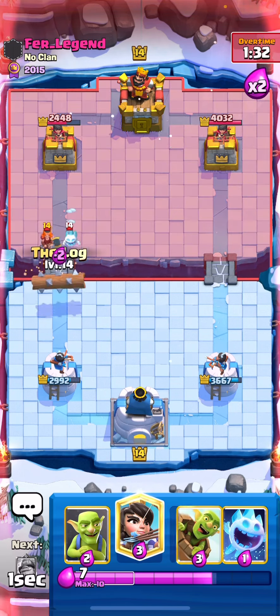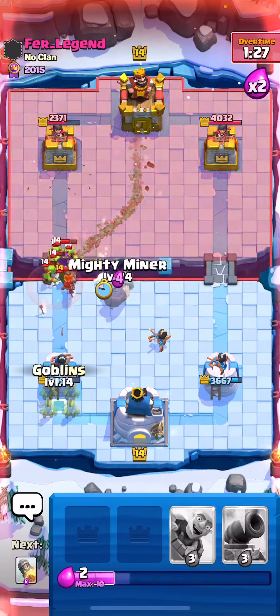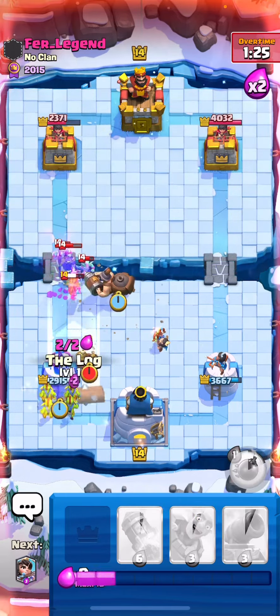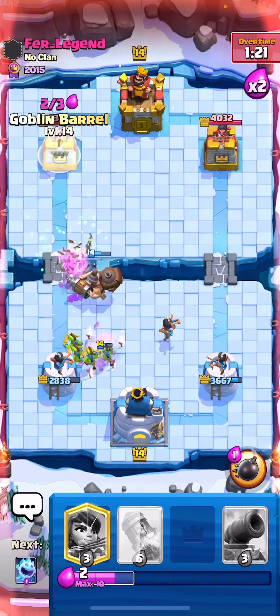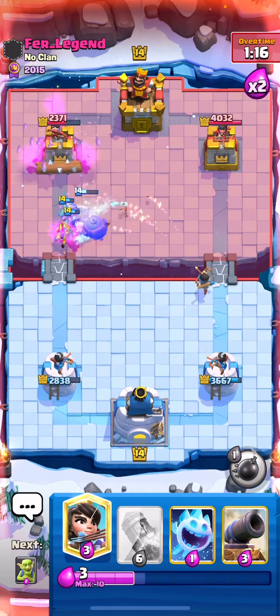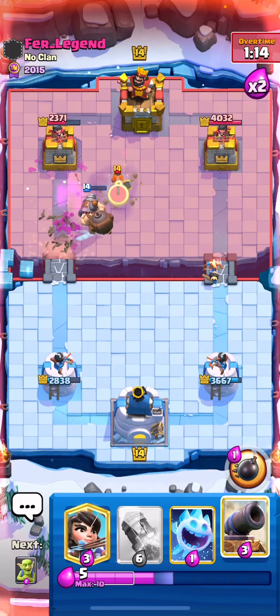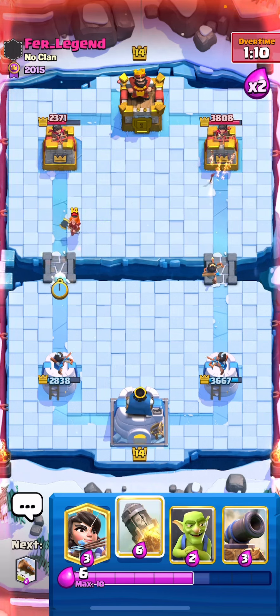I think I went for a Log cycle, killed the Ice Spirit, and that was an aggressive Arch Queen — not sure why he's grouping all his troops like that. The Miner ends up getting two hits which is very crucial for our opponent. That was a bad Goblin Barrel — we just gave so much Log value. I think I should have saved my elixir and Rocketed the tower instead, that was a mistake.